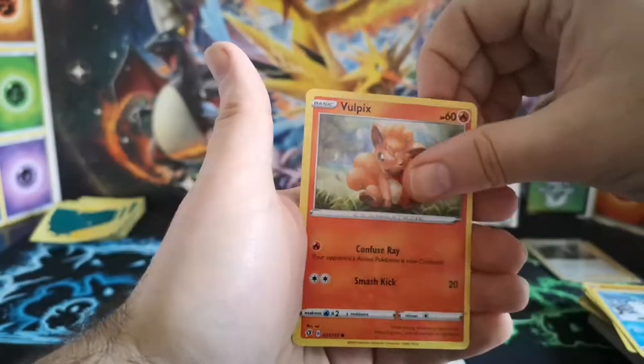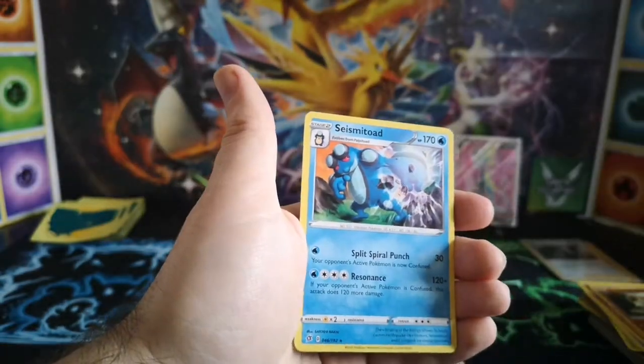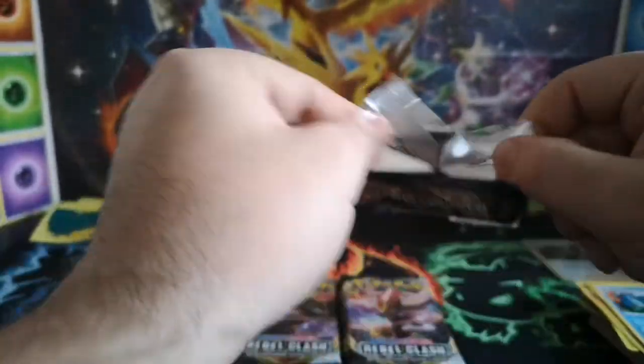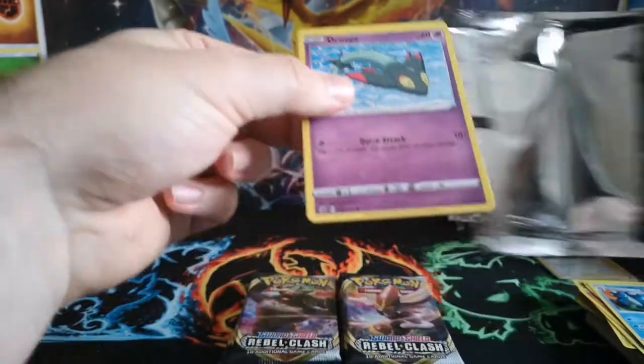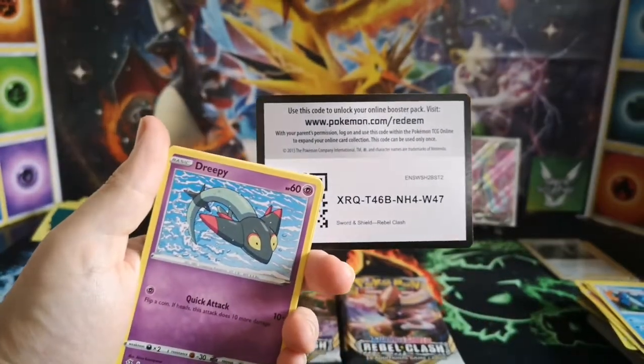Darumaka, Vulpix — not like it's a better cry — reverse Growlithe, and a Seismitoad as the regular rare.